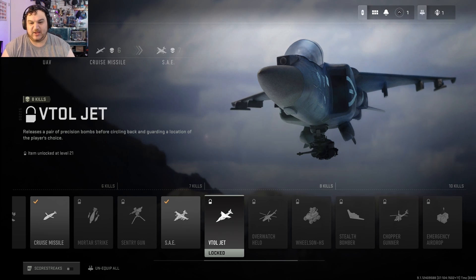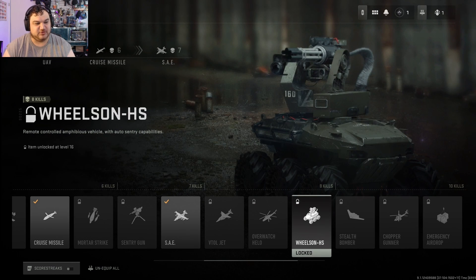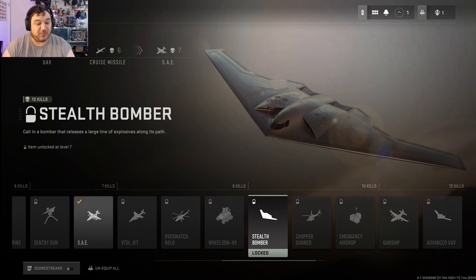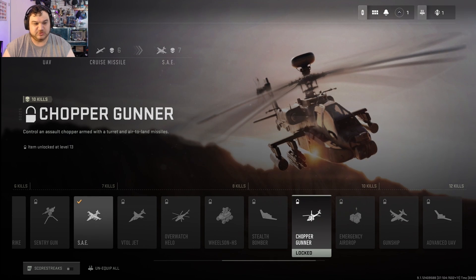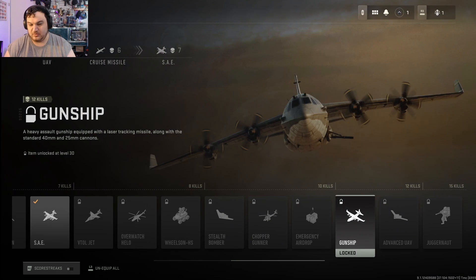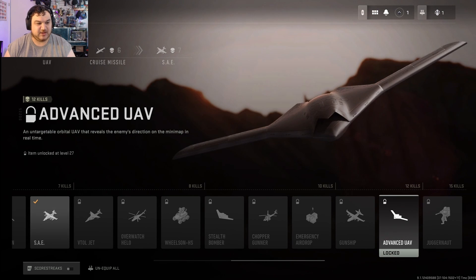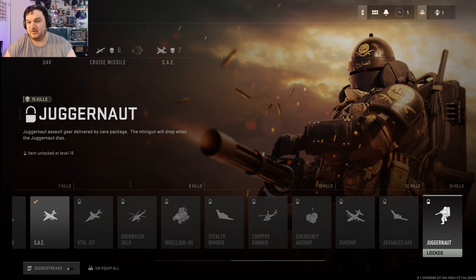The VTOL of course is back — I don't know why it has a gun mounted like that because that's not how airplanes work, but sure. Overwatch Halo, kind of like the Pave Low. Still got the Wheelson — the Wheelson came back. Stealth Bomber, so nobody can see it. Chopper Gunner of course. Emergency Airdrop — drops three random killstreaks. Gunship, got the AC-130, love it. Advanced UAV is back and the Juggernaut comes back — that is fantastic.